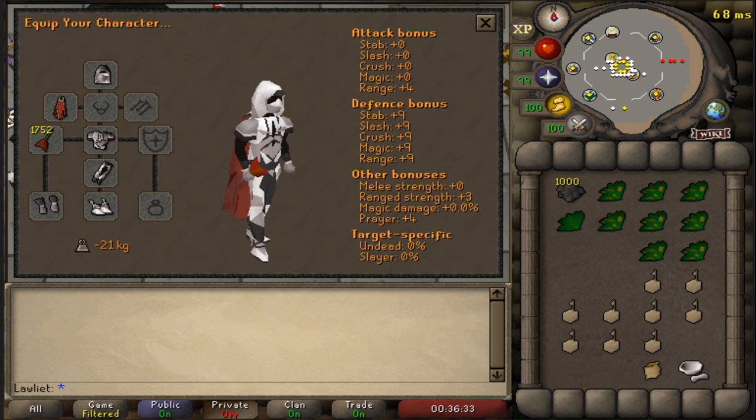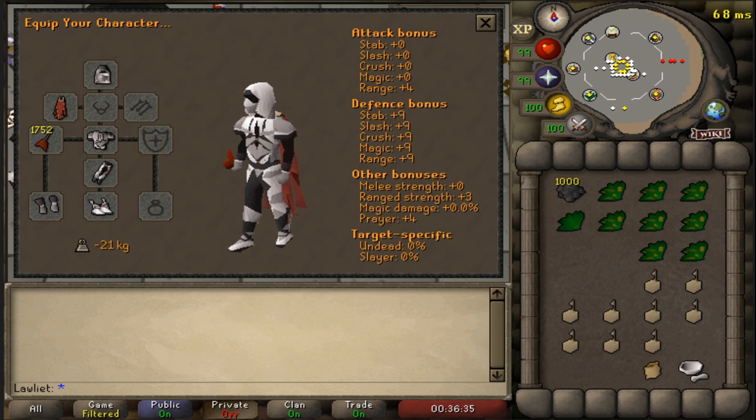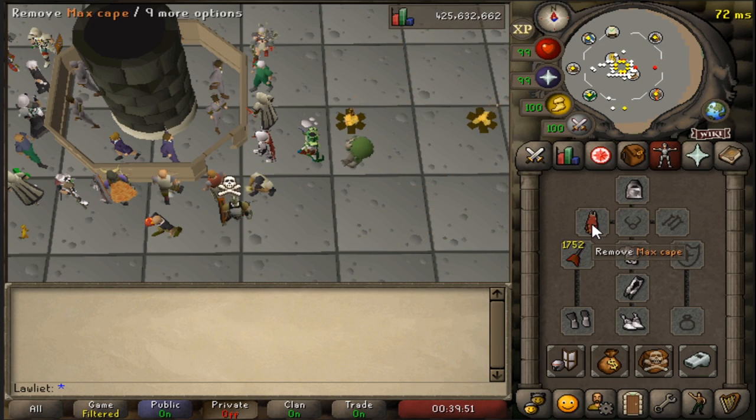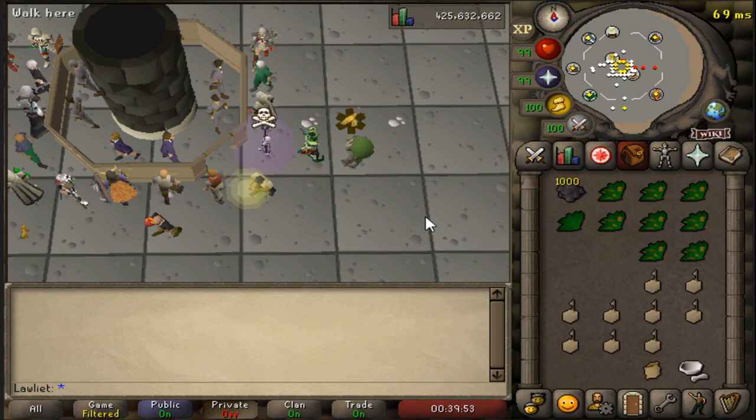As for the weapon you see me holding, I'm using iron darts. This is just to kill any chinchampas that stray too far away, but the area we'll be hunting in doesn't require them because they all stay relatively close.